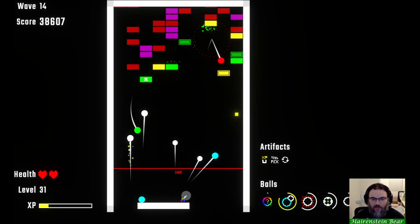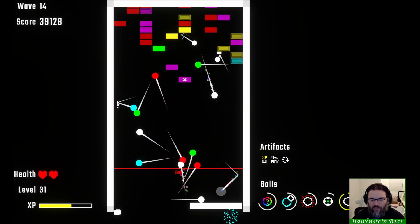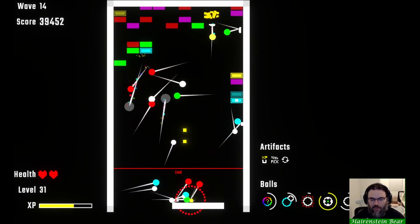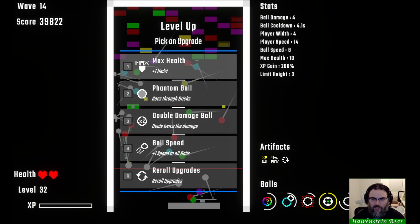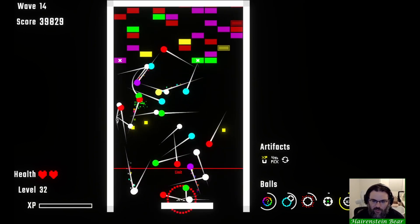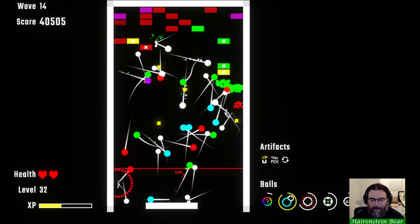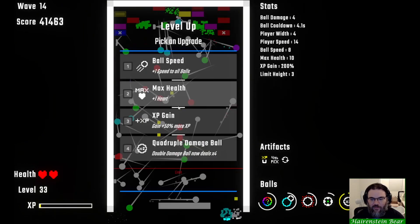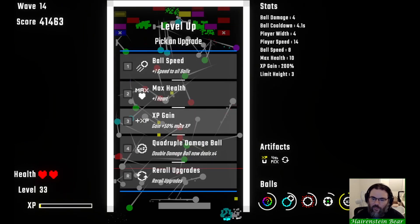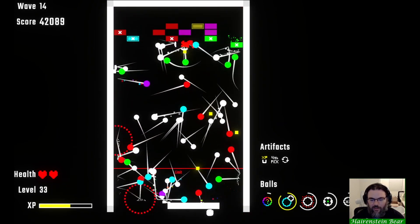That'll be another boss fight - or this game's equivalent to a boss fight I should say. Launching more homing. Maybe we can't get more than one of the same ball, so I guess we go double damage ball. Oh yeah, look at that clear! Okay, I think I gotta go with XP gain - I can take quadruple ball later, we gotta go with XP gain for now. Wave 14 cleared, about to level up. Here's wave 15 - let's start duplicating some orbs.